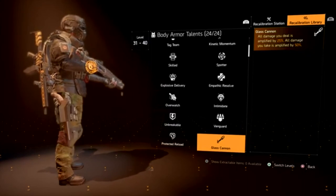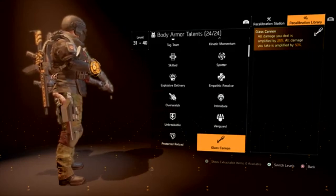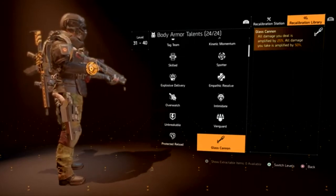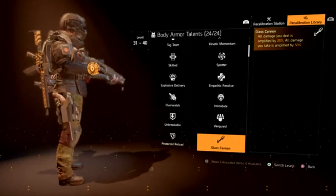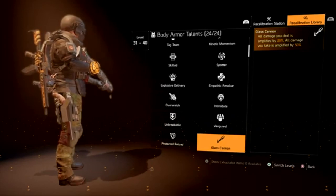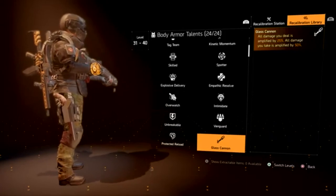Then there's Glass Cannon — or the named item Sacrifice, which is Perfect Glass Cannon. This gives 25–30% damage boost but in return you receive 50–60% more damage from any enemy. How is this even useful? From the developer's perspective, it seems they don't want to give players more than 30–35% weapon damage from talents. If you want to venture beyond that limit, you have to sacrifice your armor or survivability in exchange.